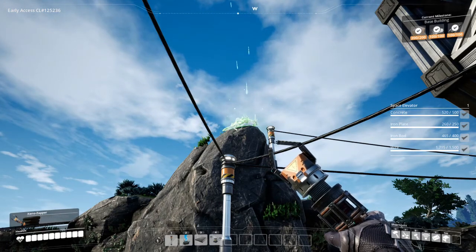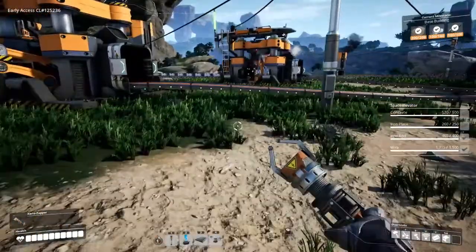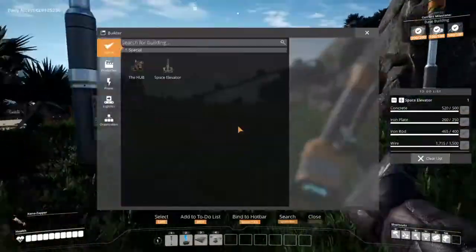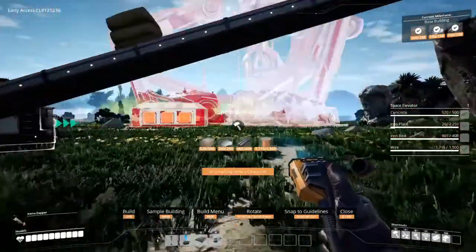Hey guys, Kitsune Baron here, and welcome back to Satisfactory. We've still got the snail up here, and we've had a lot — and I mean a lot — of off-screen grinding for materials. But that's okay, because on the plus side, at last we can build the Space Elevator.